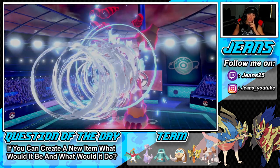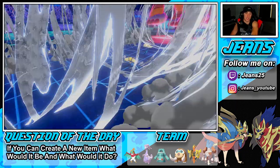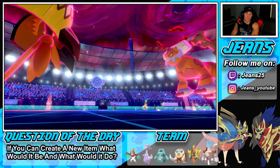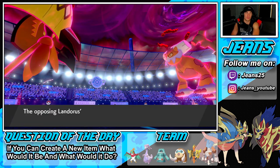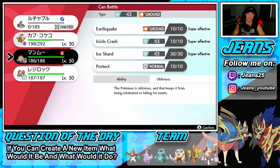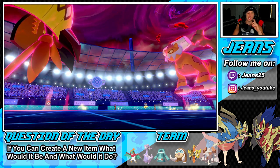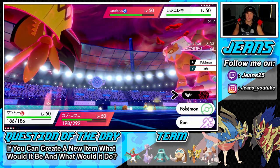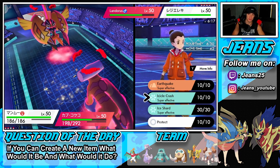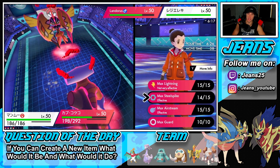He goes for Airstream — I guess he wants to go after Halucha and get a speed boost. I'm going to bring out Mamoswine for that Ground typing. I might Ice Shard actually. I want to Earthquake but I think Ice Shard's going to be the play — take off the Focus Sash and then hit with Airstream. I'm going to drop another Icicle Crash. As much as I want to Earthquake, I'm going for an Icicle Crash.